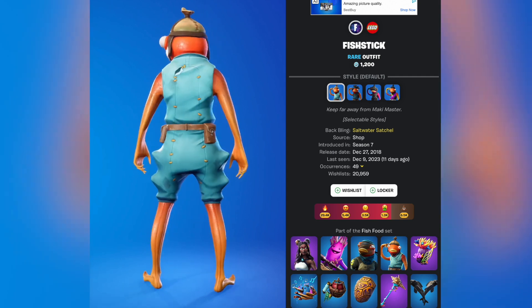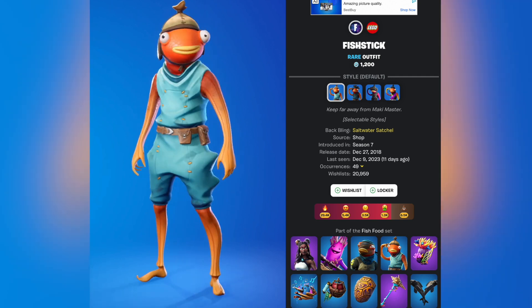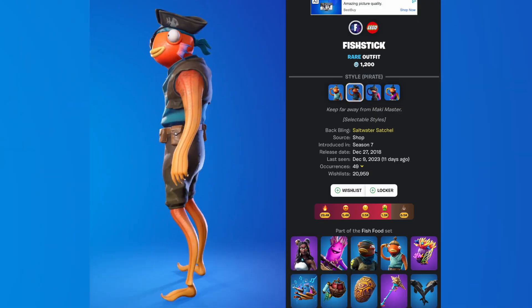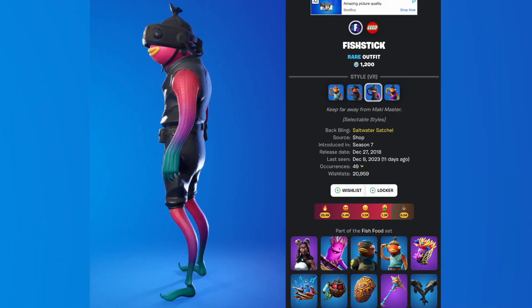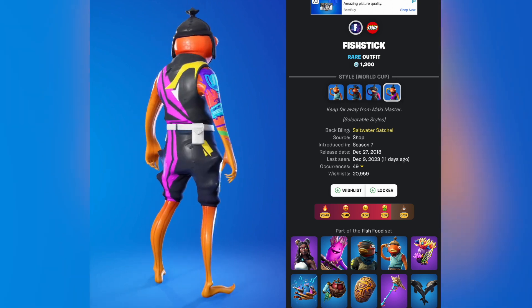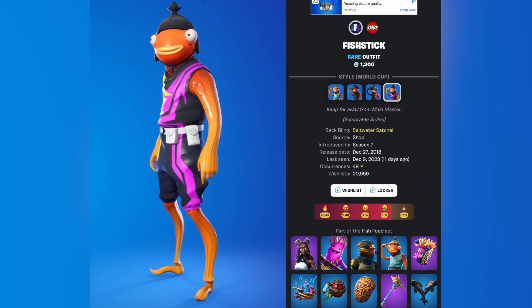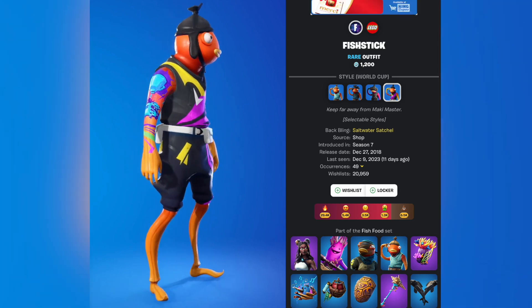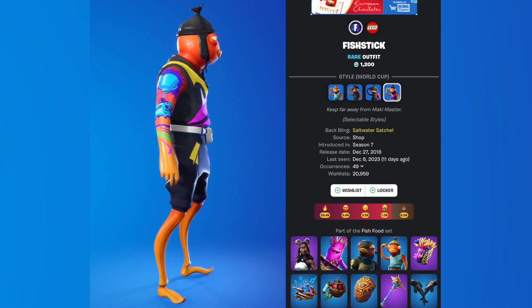We have the original fish stick which was introduced on December 27th 2018. It came with two other styles: pirate fish stick and the VR fish stick. The world cup fish stick was released during the World Cup in 2019, awarded to people who already owned the fish stick skin, and it's definitely the rarest fish stick out there.